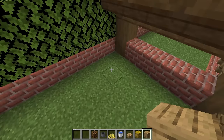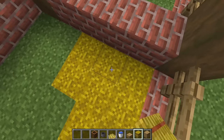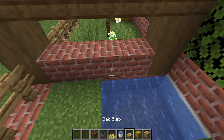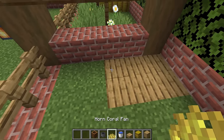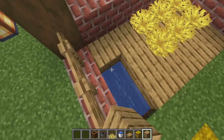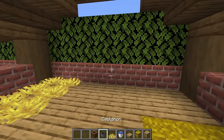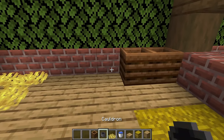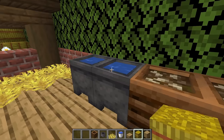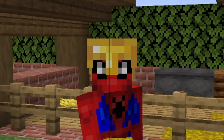Next we have the secondary stable, which is going to look almost identical to the first. Remove some of the floor and place hay bales in there. Remove another portion and place water with oak slabs on top and horn coral fan on top of that. Then remove the rest of the floor and replace it with oak planks. Add some food and some water. This secondary stable is suitable for cows, donkeys, or maybe more horses.